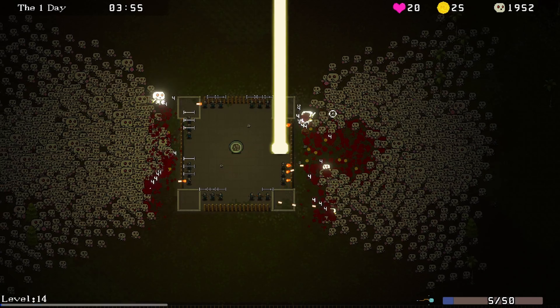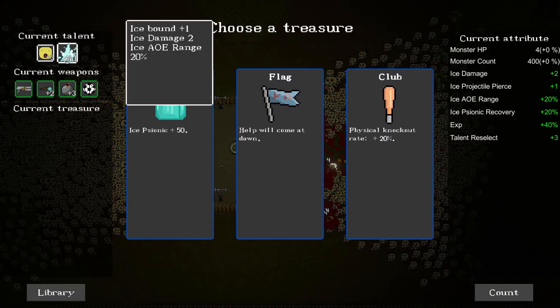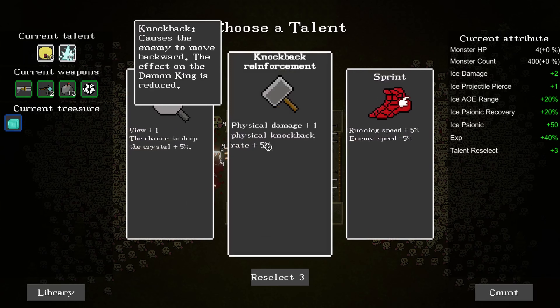There are some big enemies out there. Anti-tank grenades. Ice block. Ice psionic plus 50. I like the ice idea. Look at all these bombs - that's because I keep upgrading the bombs.